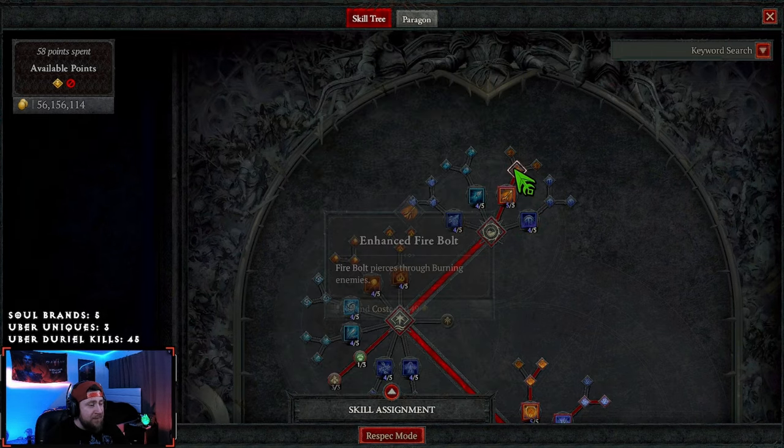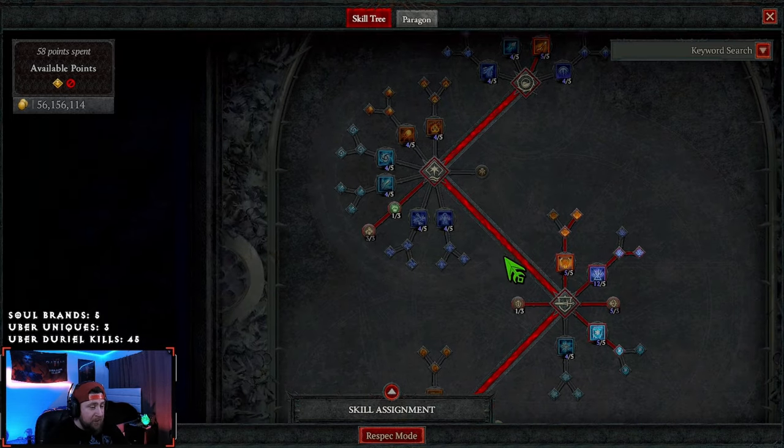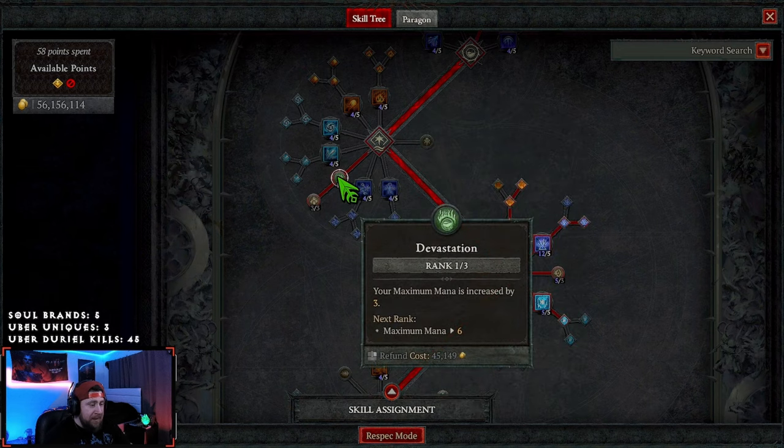We got two points into Firebolt just to reach further down the tree — we'll talk about Firebolt variations with the build. I do want to say the build can 100% do all content in the game: T100s, Lilith, the Echo, the new boss, all of it. However, it is just so lackluster in comparison to a season ago. Next we got Devastation into Elemental Dominance for more damage.